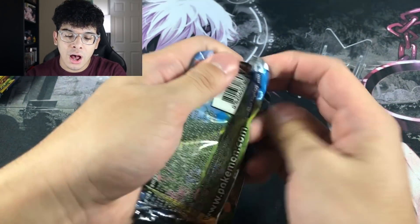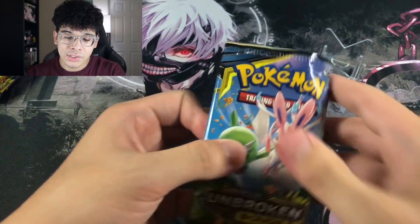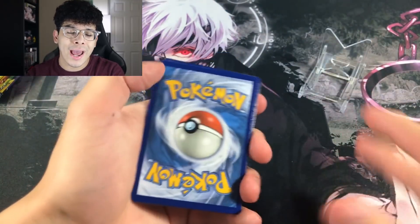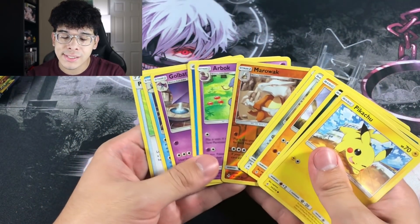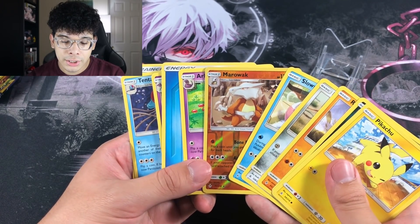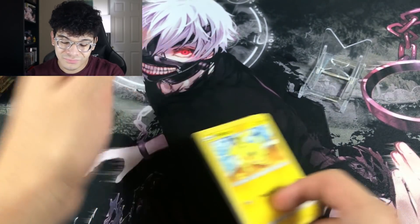Unbroken Bonds, Sylveon and Gardevoir pack right there. Let's see if we can get a straight banger. Never mind — it is a green coat. And when you get a green coat in Unbroken Bonds, unfortunately you get nothing. Not even a prism, not even a break. You get absolutely nothing.